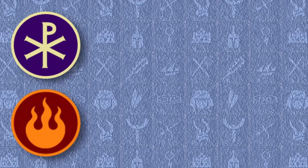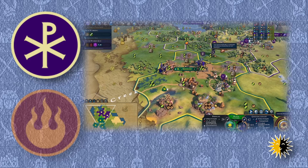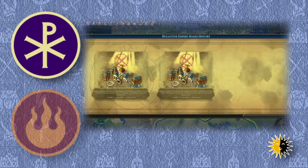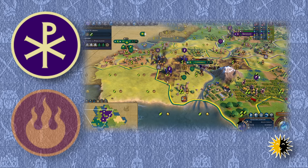It stands to reason that Arthur works best with civs that have combat bonuses for cavalry units, like Genghis Khan's Mongolia, but the bigger synergy of course is with Basil II's Byzantium. Getting a couple of scouts out and turning them into wall-busting Questing Knights is the strongest strategy for Arthur, and should be sufficient to dispose of your closest opponent, as long as you're able to convert their cities.